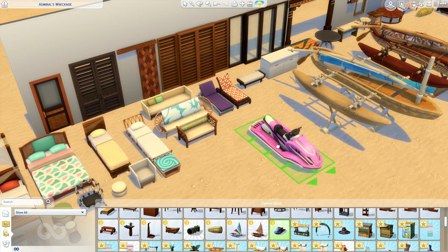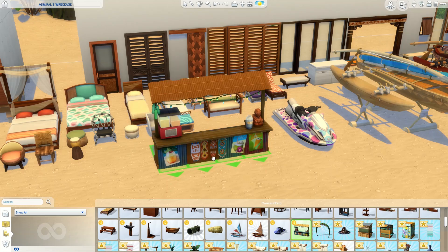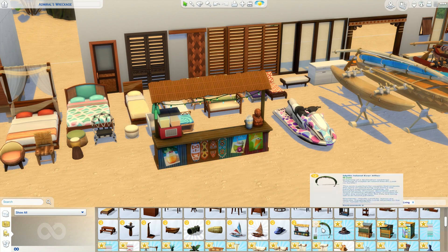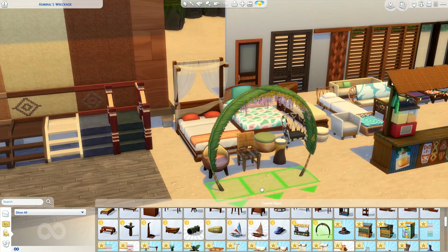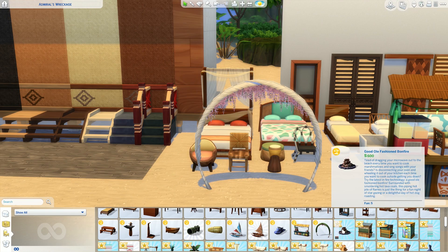Here are the boats and jet skis. They come in so many fun colors — the jet ski is so cool. And the boats, I like that there are two different variations. One looks more traditional to the island culture and the other looks newer. I think that's awesome.